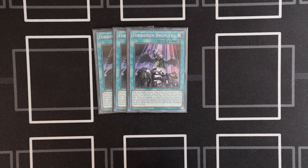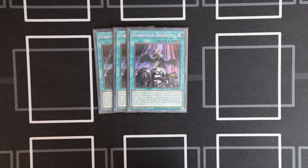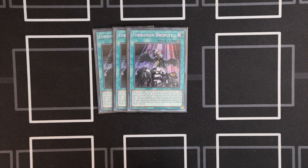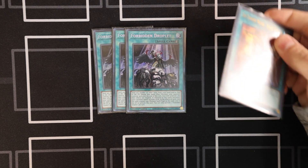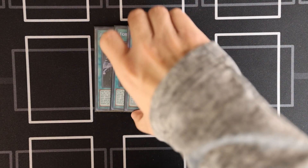We're also playing triple Droplet. Now this isn't as good against Kashtira, but against everything else it's wonderful. The trick is you can fire off one of your Sky Striker spells chain link one, chain link two your Droplet and send it — which can proc your spell count in your graveyard and the effect still goes off. That's a really nice trick.